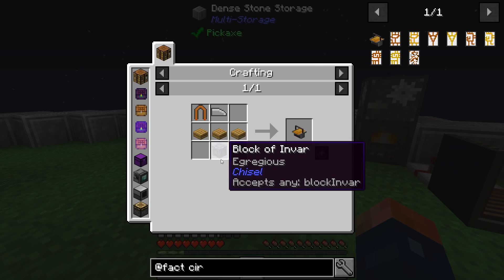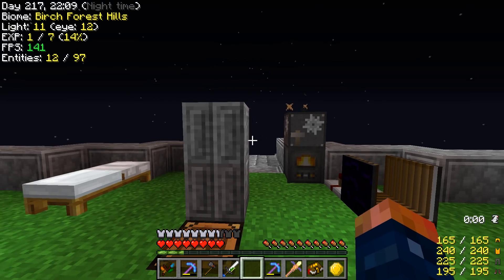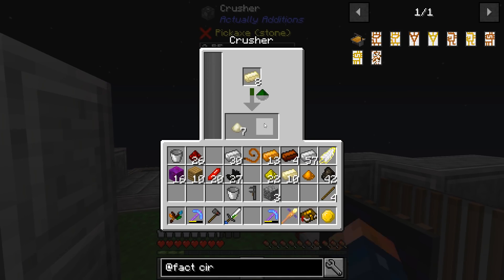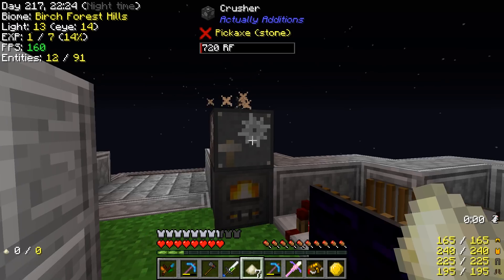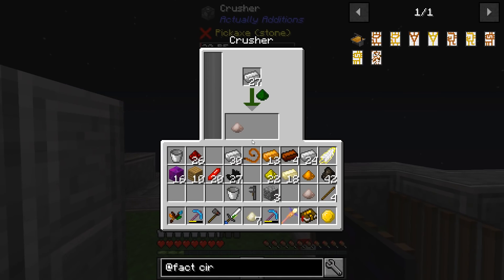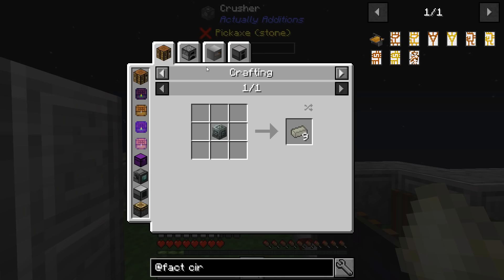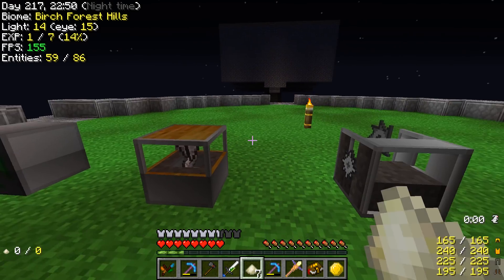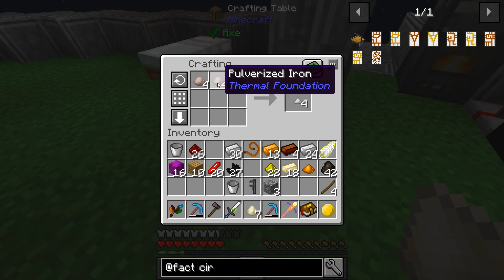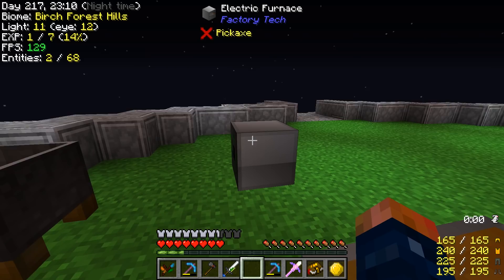Back to what we were making — the circuit scribe. Here's the recipe: it's going to require a block of invar, which is new. Invar is iron grit and nickel dust, so we're also going to need to grind up some iron and more nickel. I'll put a couple overclockers in here and that'll double the speed, at least until this thing breaks. We're going to need at least nine ingots worth and we're actually making our first bit of invar now.